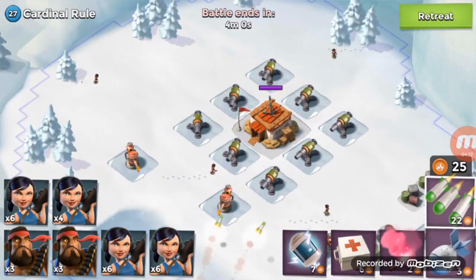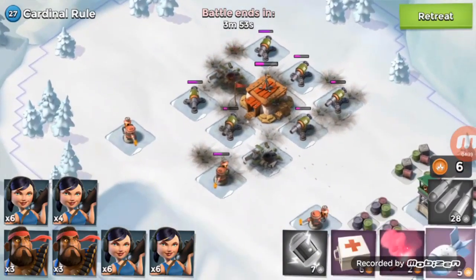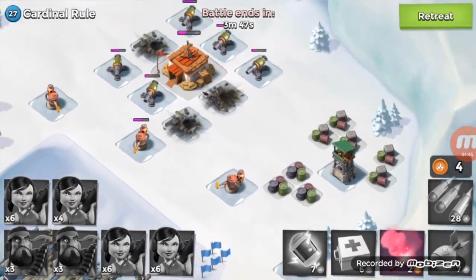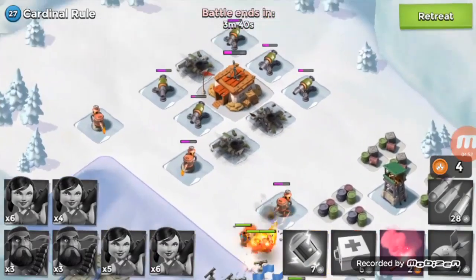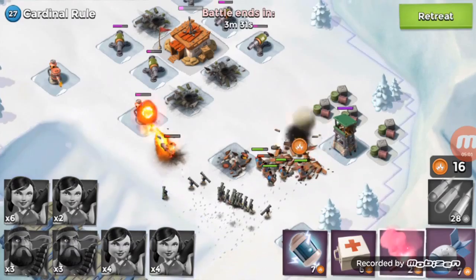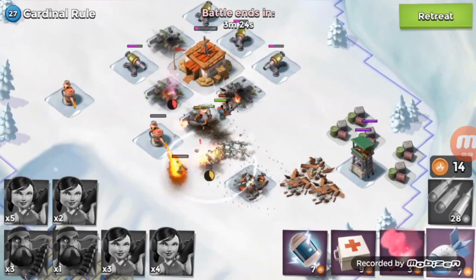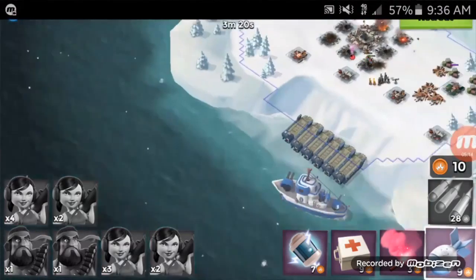Let's train those troops back up and attack Cardinal Rule. Let's barrage all these cannons. Let's take it through this way so we can get more gunboat energy to take out those cannons — that will cause a problem for our troops. We don't actually have to attack the HQ to take this one out because we already did damage from all those barrages. Let's take out that cannon. It takes out our heavy. And we still win. That's another win.